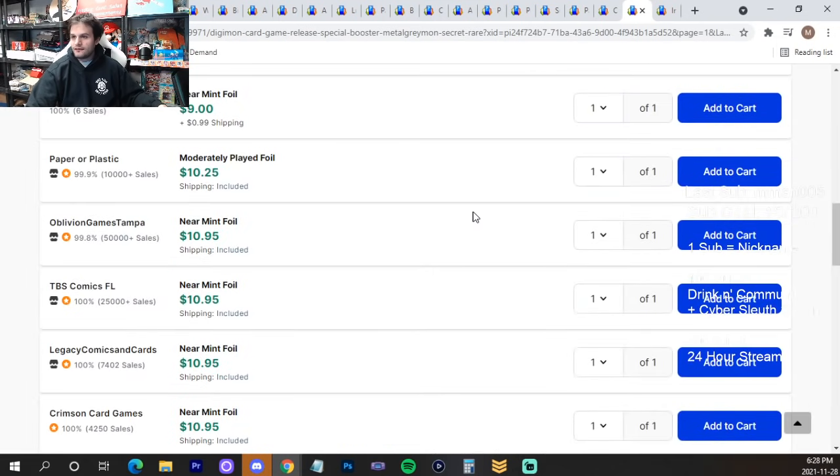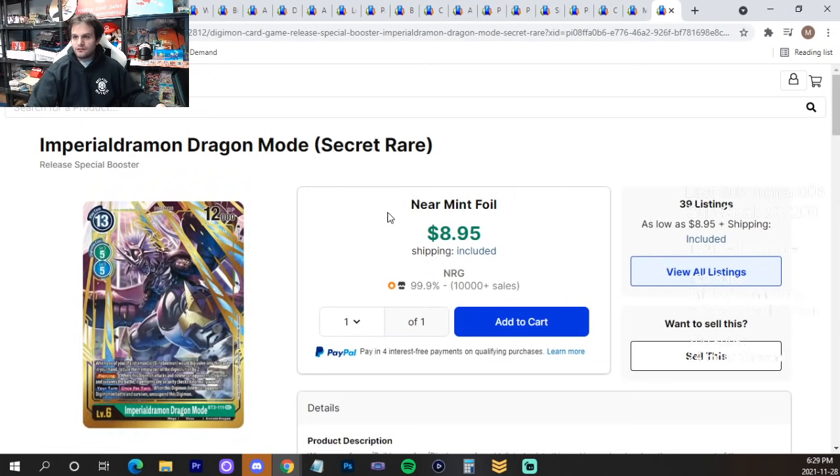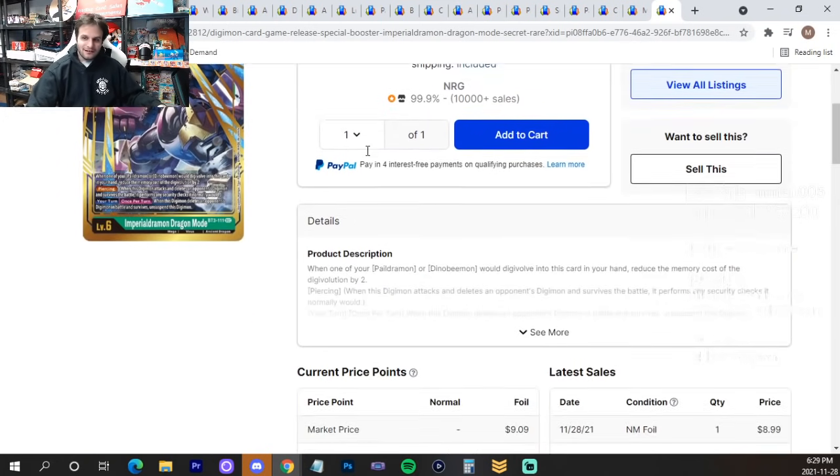Metal Greymon from the original set — Near Mint for $10–$11. It's just not seeing play right now and probably won't in BT7 either — maybe as a tech, but not everyone will play it. If you want it for your collection, it's not a bad time to pick it up, though unlike the alt art it probably won't hold much real-world value down the road.